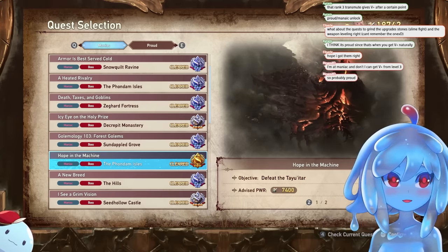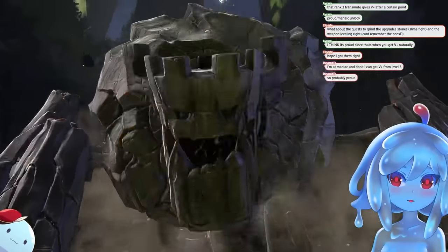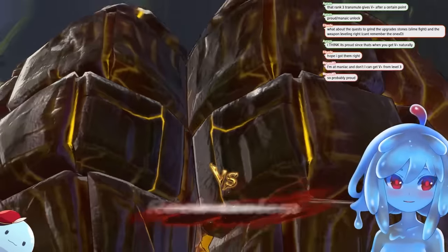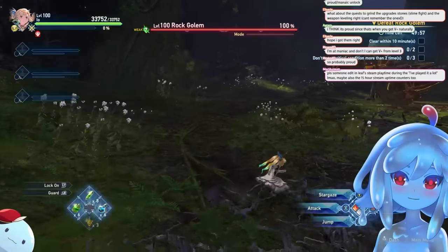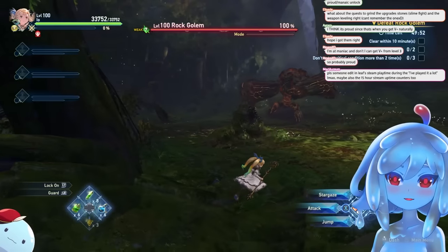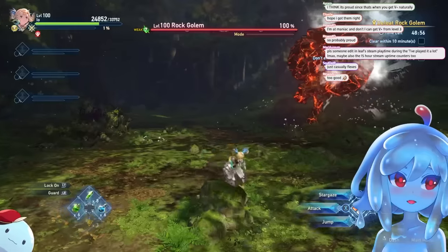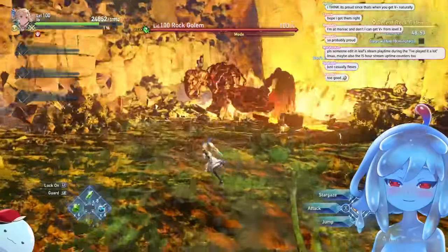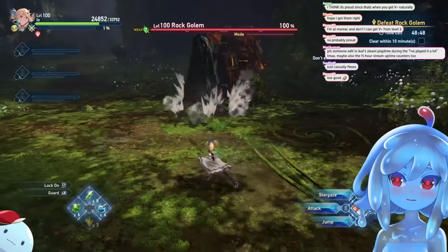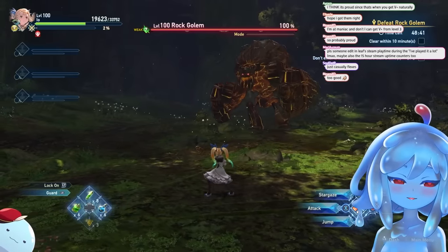First, we'll go into combat tips. Number one, this is actually the most important combat tip in the game, and that is to option select your perfect dodge. So rather than just dodging when you're trying to dodge the enemy — that's what happens when you just try the regular perfect dodge — what you're going to do is press block and then dodge.